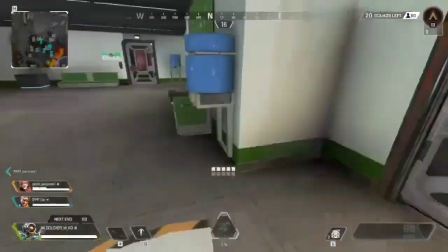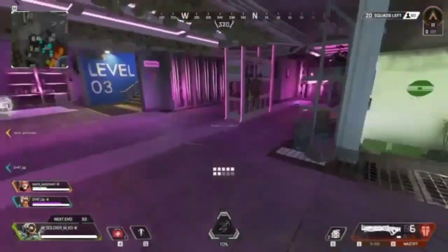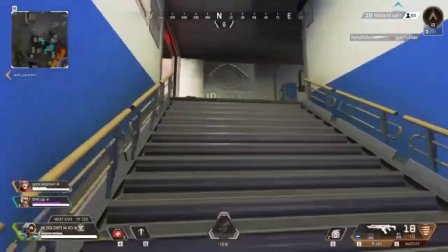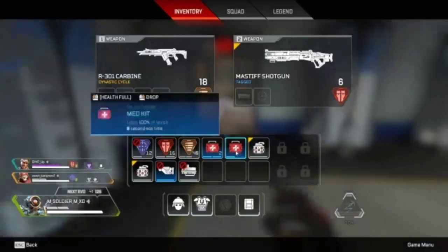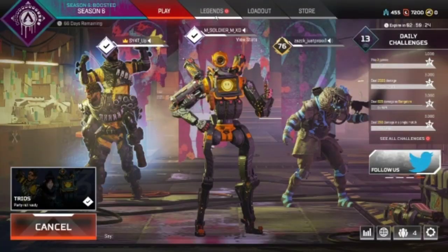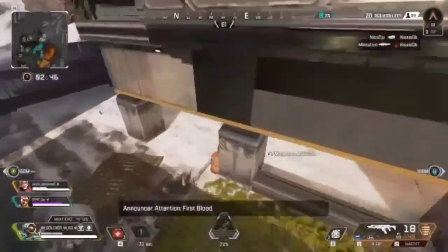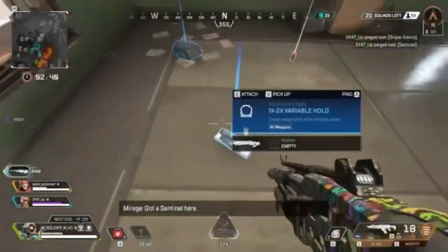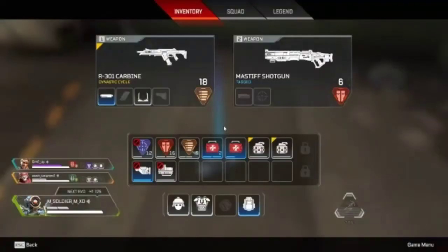The current season right now is Season 6, which introduced a new legend called Rampart and a new SMG called the Volt SMG, and a lot more. The game is similar to other battle royales — you drop in, loot, and it's either win or be killed. The game also has music for the lobby, legend selection, dropping in, and winning. There are a lot of music packs, like all-legends music packs and event legend music packs.